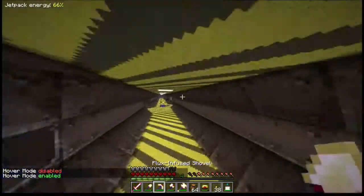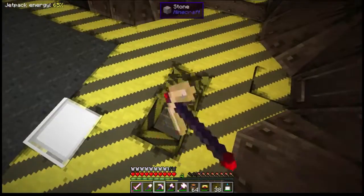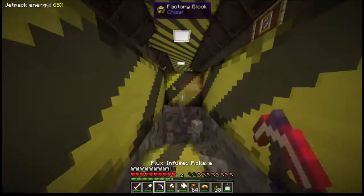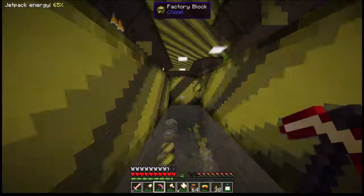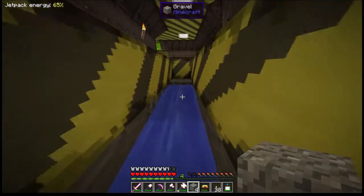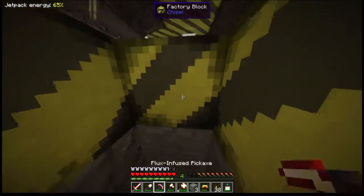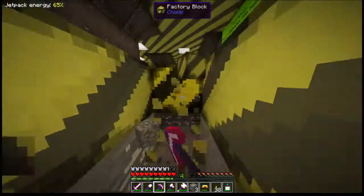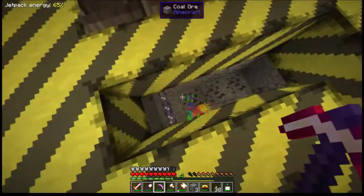First things first, we need to get energy out to our place because we do not have energy. While I'm making this hole, I should probably explain who we're going to prank today. We are going to prank someone by the name of Big Ben M, or as he's going by now, Big Ben's Den. Yes, it is the owner of the server — which is such a smart move, to prank the owner of the server. He's been linked in all of my videos so far. I'm just stumbling today, I can't speak.